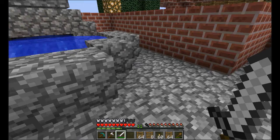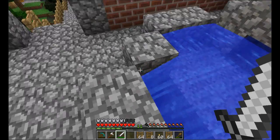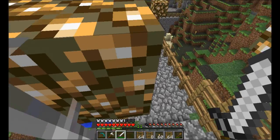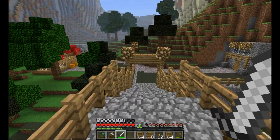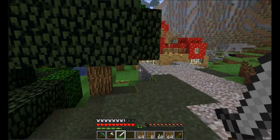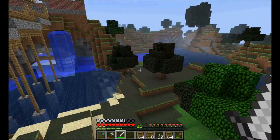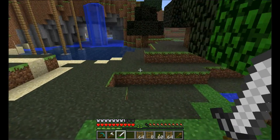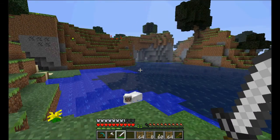There's a nice fountain here — this is as big as it's going to get. I actually dug this out and it goes out from under here, and it feeds this little waterfall and this little grotto. This is actually a pretty neat little place.